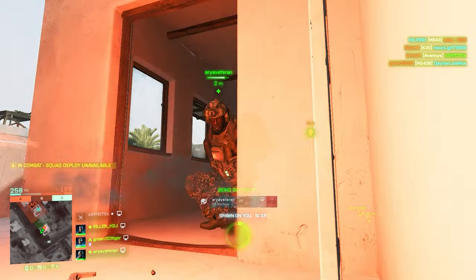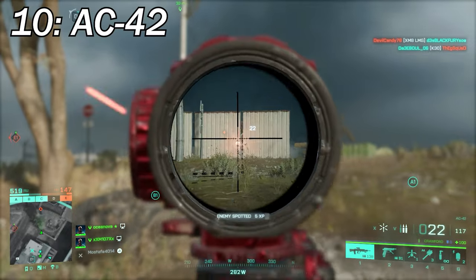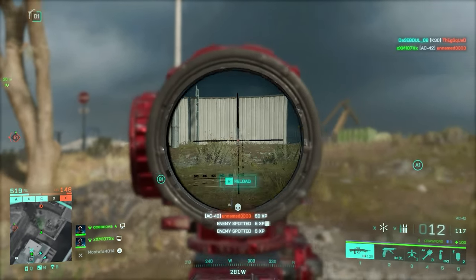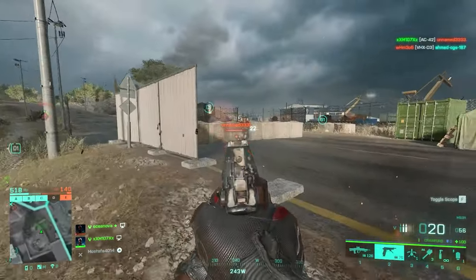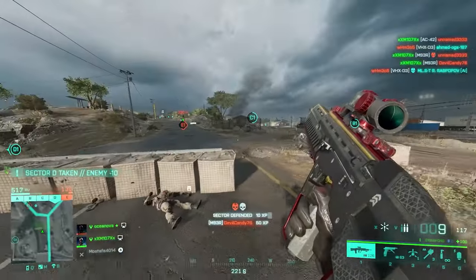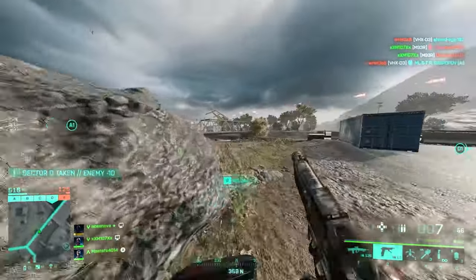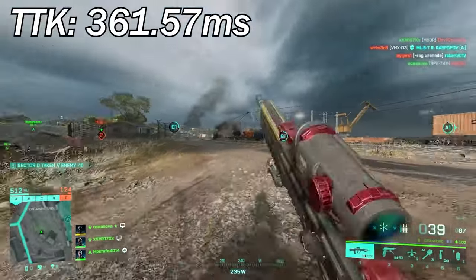So without further ado, let's get things going. At number 10 we've got the AC42. It wasn't a big surprise that the AC42 had the slowest TTK among all the assault rifles — after all, this weapon is the only burst fire AR in 2042, and with that fire rate it makes sense for the TTK to go higher. The TTK of this weapon is 361.57 milliseconds.